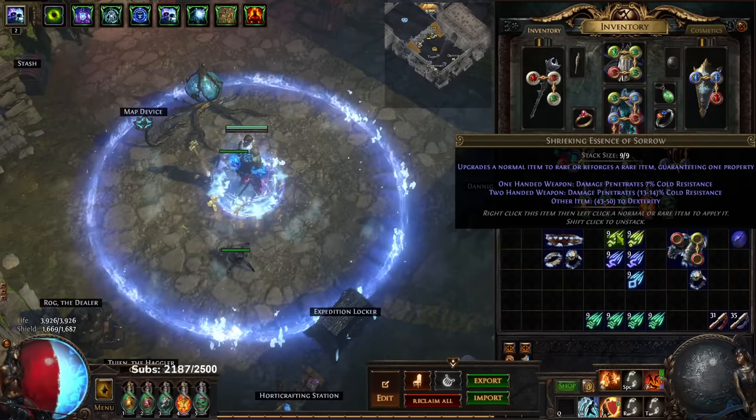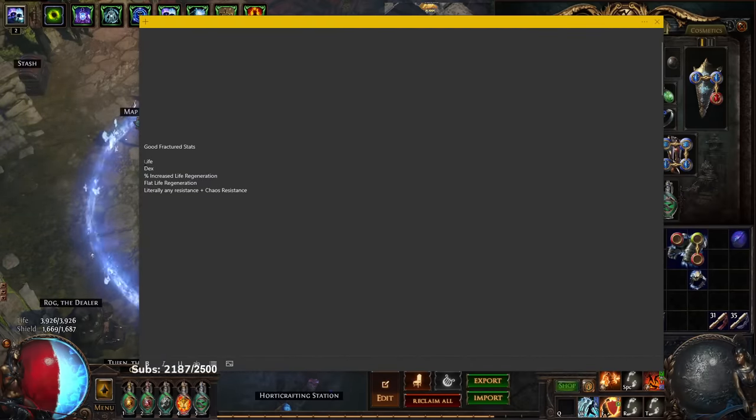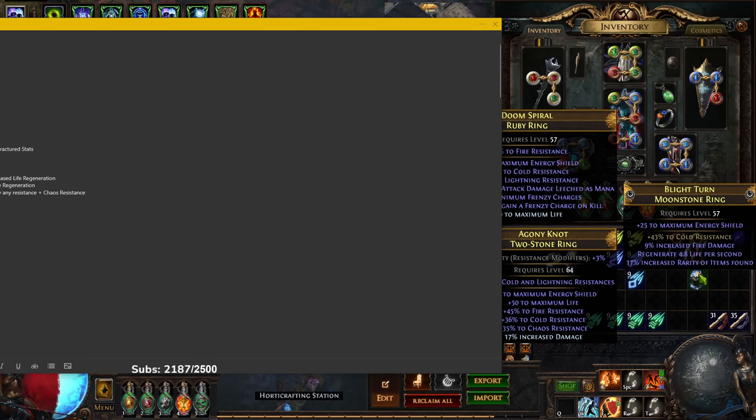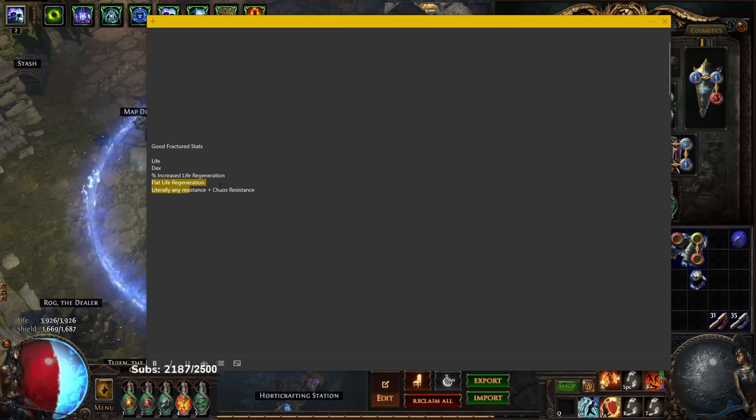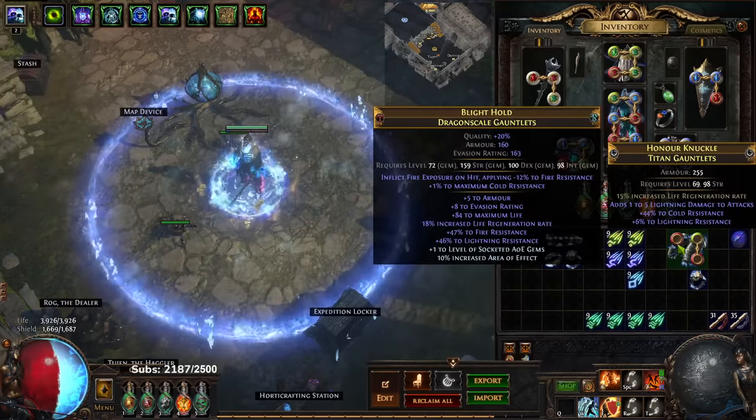I have a couple of fractured items here. What we're going to be talking about are fractured items with, for example, life, dex, percent increased life regen, flat life regen, and any form of resistance including chaos. I'm giving all of these options because if somebody buys out all of one item on the market, you have multiple combinations of how you can do this. For example, if you have a piece of gear with a resistance fracture like 43% cold res and someone buys out all the cold res rings, go ahead and look for fire, lightning, chaos, life, or dex. The bases I'm crafting on here are not necessarily the best - these are just ones I had.